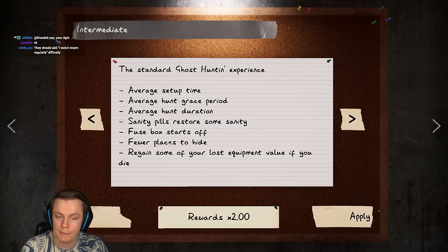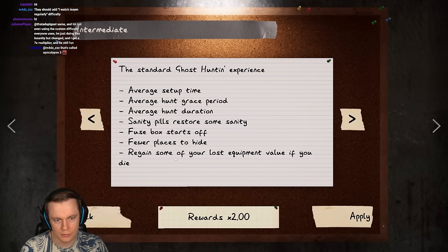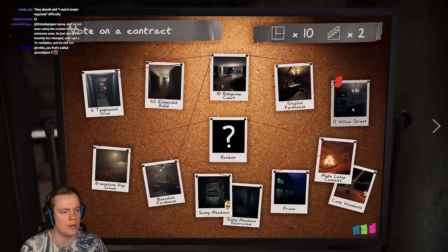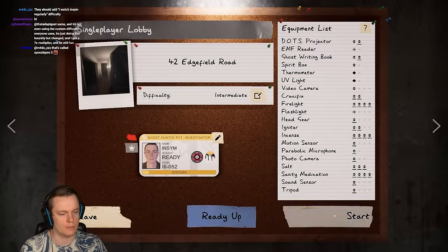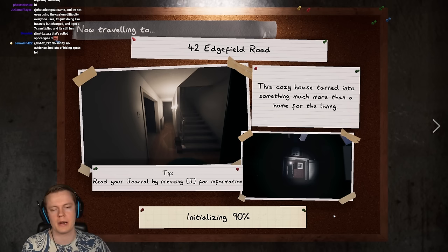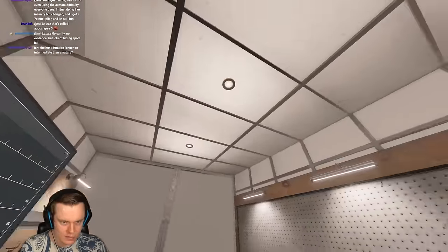The standard ghost hunting experience already includes some hiding spots being blocked. Regain some of your lost equipment value if you die - I think it's 25% - and you get twice the rewards. Let's go to Edgefield for that one. We're going to stick to the houses so we can compare them properly. That would get boring going to Tanglewood over and over again.